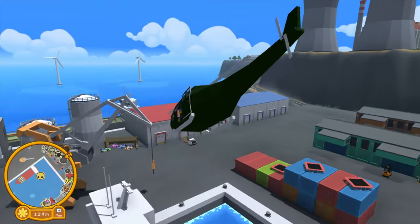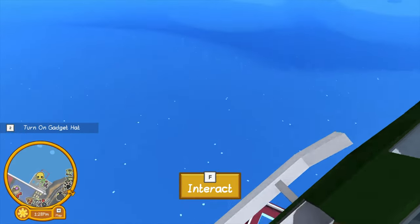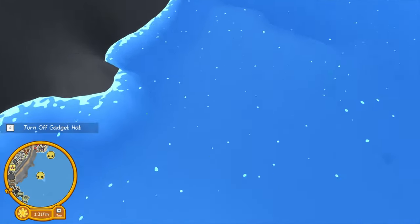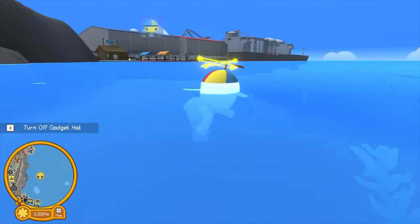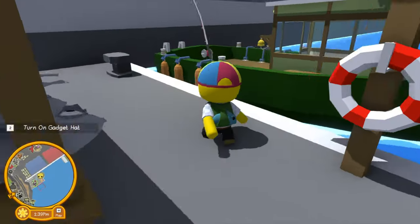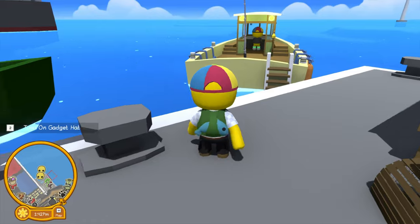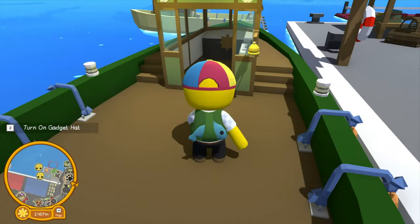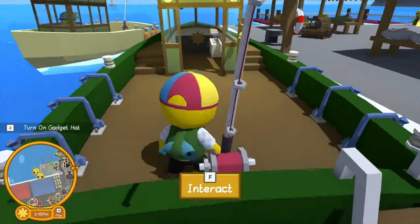After dropping off our second goblet at the treasure map store — which only got us 20 wobbly dollars — we headed over to the docks. The fishing boats here only have one fishing pole; they don't have one of the boats with both poles. So I guess we'll take two different fishing boats.